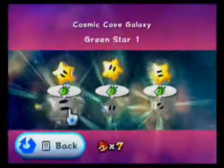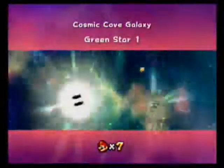Today we're going to head to Cosmic Cove Galaxy to pick up some green stars. There are three of them in this stage, and I believe — I'm not entirely sure, because I'm going off memory — but I believe this is the only galaxy that has two green stars in Mission 2. This is the only green star that you'll find in Mission 1.